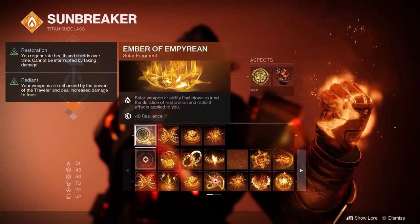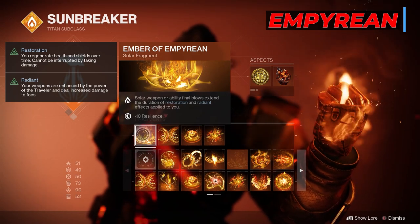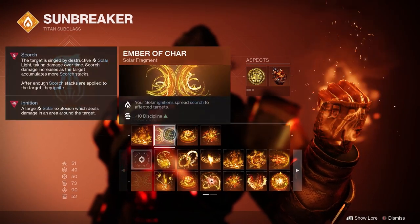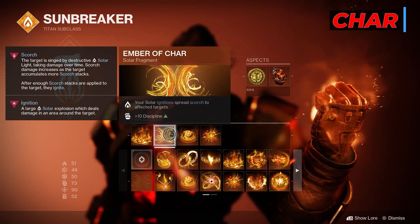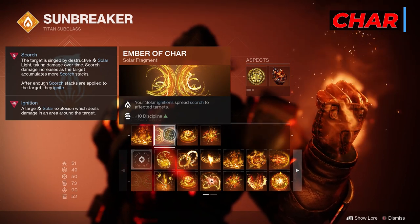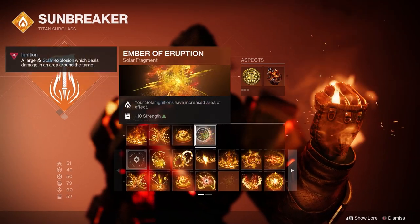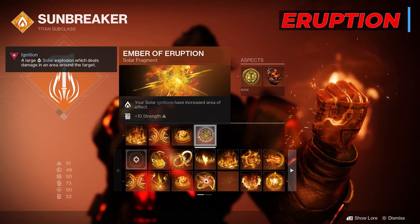For fragments we've got four Embers. Ember of Empyrean: solar weapon or ability final blows extend the duration of restoration effects — we're not going for radiant since our exotic handles weapon damage, but extending restoration is the goal. Ember of Char: your solar ignitions spread Scorch to affected targets — our melee, grenade, and super all spread Scorch and ignitions. Ember of Blistering: defeating targets with solar ignitions grants grenade energy. And Ember of Eruption: solar ignitions have increased area of effect, which gets even better with a certain weapon.